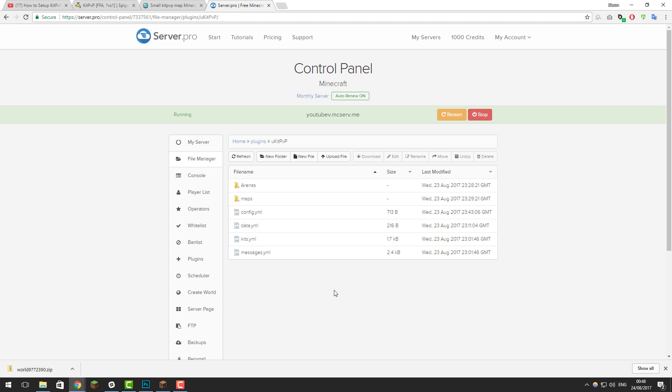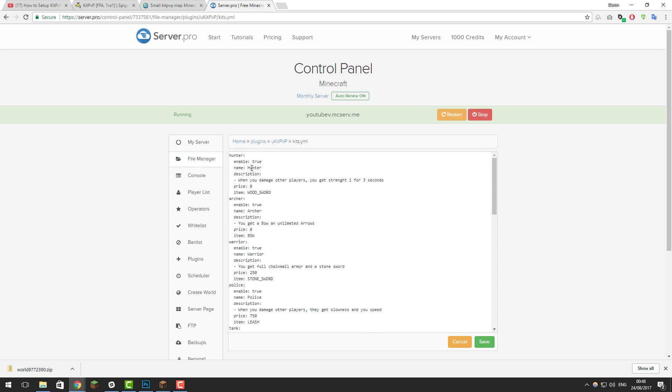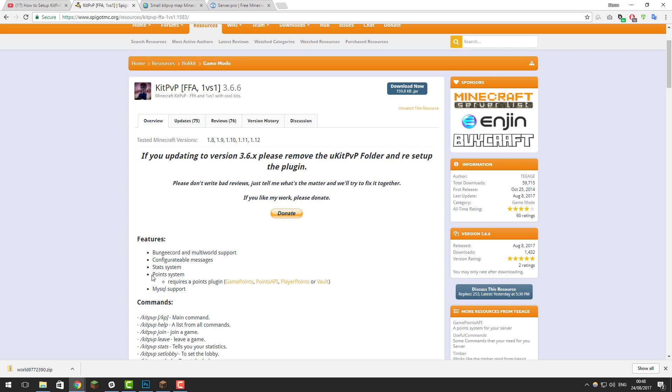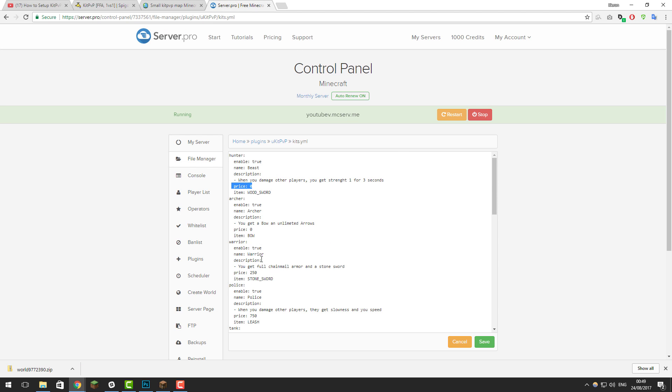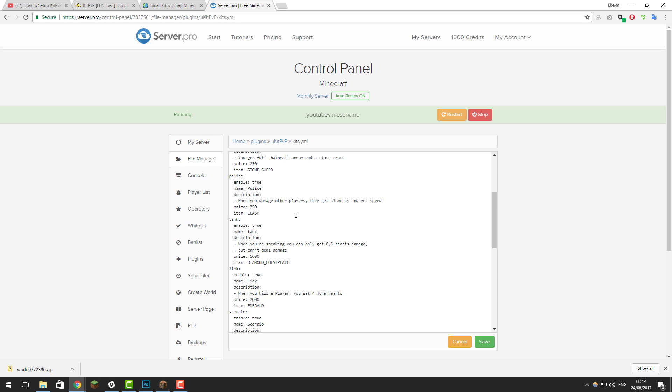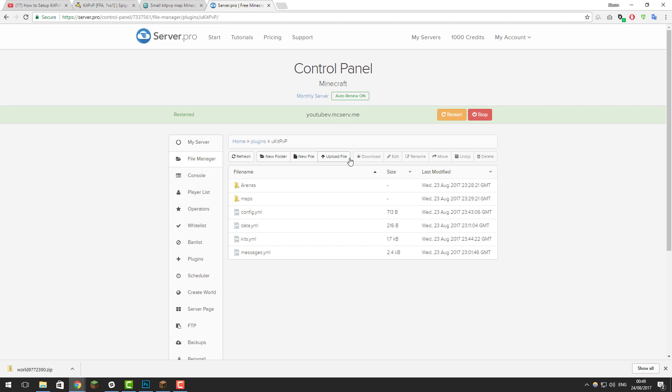Once you've made changes in config.yml, click save and restart the server to apply them. Next, let's look at kits.yml — here you can disable or enable each kit and change their names. For example, changing 'hunter' to 'beast' would update the name in-game, and you can also change descriptions. There's also a price feature tied to a points system, which is new to this version of KitPVP. You'll need one of these extra plugins installed for it to work: Game Points, Points API, Play Points, or an economy plugin with Vault. Points are earned per kill and used to purchase kits. Once you've set everything up, click save and restart your server.